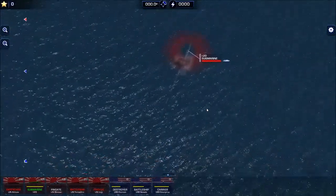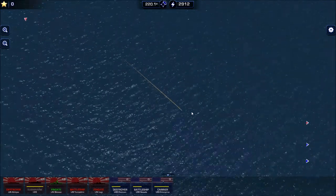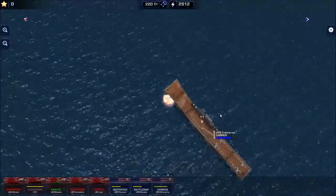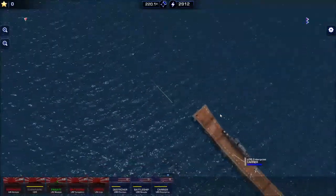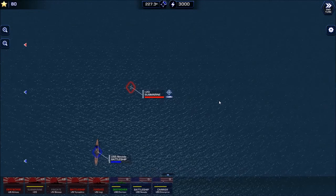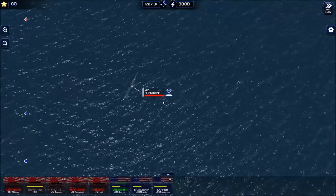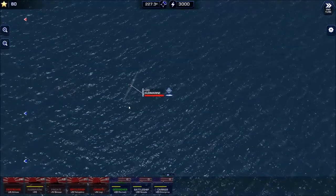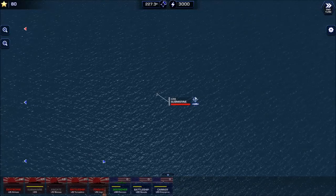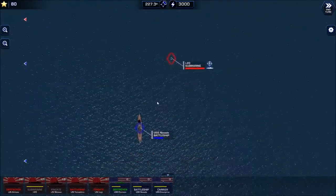Big time hull damage! When you have a sub, they can only operate at three depths. One is surfaced, which is what he is right now. The other is periscope depth, which is kind of medium range where most ships can still detect them. The third is deep dive — if he's in a deep dive he can't fire torpedoes. Each turn he can only change one depth range, so the next turn he can only go to periscope depth. He can only shoot from the top two depths.